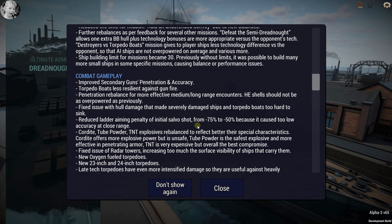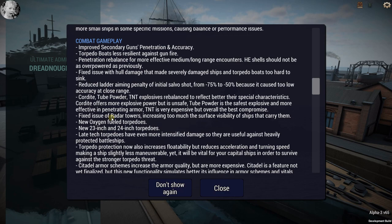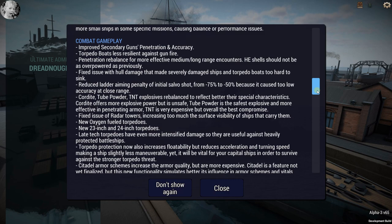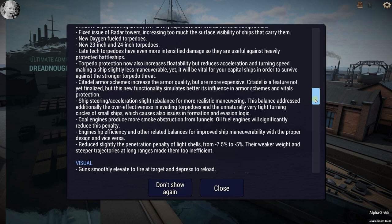Combat gameplay: improved secondary gun penetration, torpedo boats are less resilient against gunfire — that's a good thing. New oxygen-fueled torpedoes and 23 and 24-inch torpedoes. Late-tech torpedoes have even more intensified damage. Torpedo protection now increases floatability but reduces acceleration and turning speed. Citadel armor schemes increase your armor quality but are more expensive.